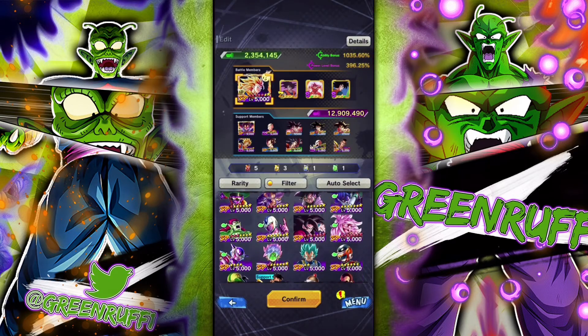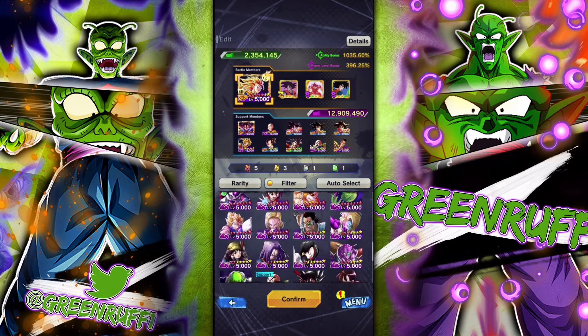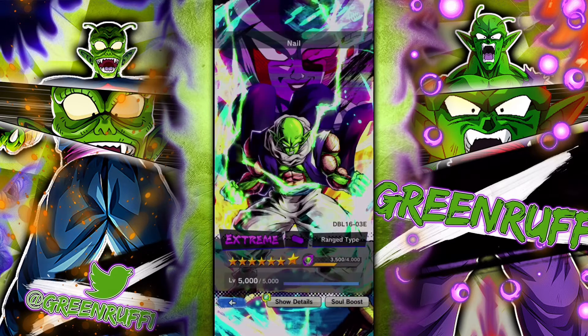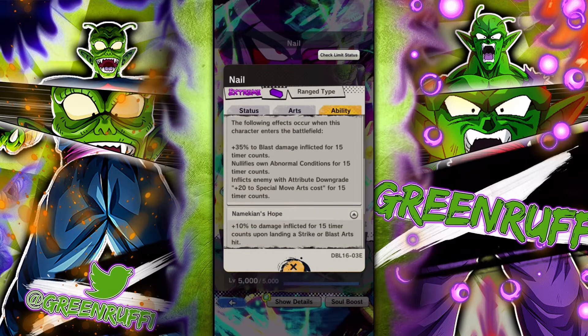So that's four good units — those are really the best sparking units, the purple sparking units. Now for the Extreme, I'll go with Nail.